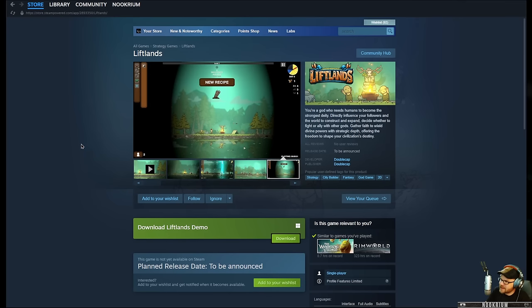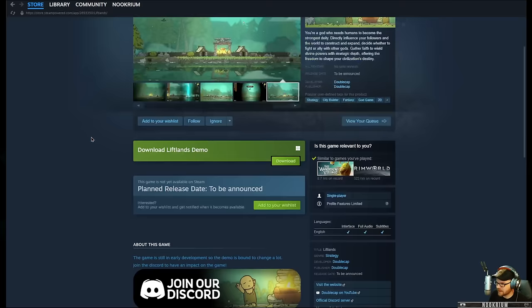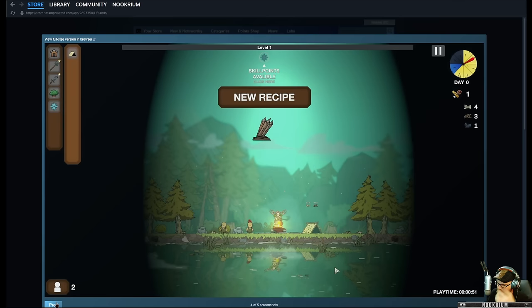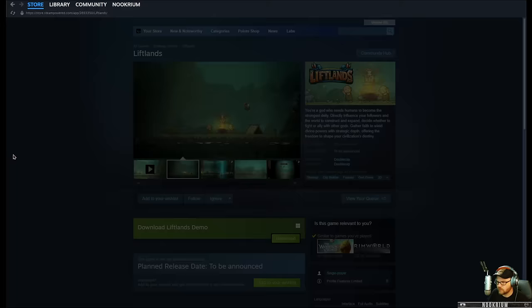Today we're checking out a god game village builder called Liftlands. This is a demo by Double Cap, and the demo is here on Steam. We're building a village — it kind of has that Kingdom: New Lands look to it. We've got some followers who will worship us, and their faith gives us new abilities. We're also going to be building this village and protecting it from goblins. Let's try it out.